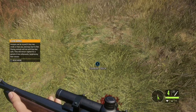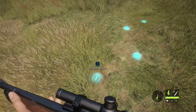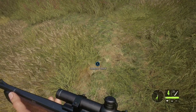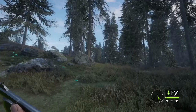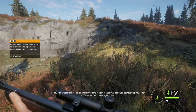Fleeing animals will run until they feel safe — they hear you, they'll take off. So you definitely have to be careful. There's no other way to see these tracks unless you put this little indicator on. What's also neat is you can see the grass is like flattened where the animal ran. It'll get darker out. The game warns: 'The underbrush can be a bit noisy this time of year — if the animal hears you approaching, you better believe it'll turn tail and run. Or worse.'